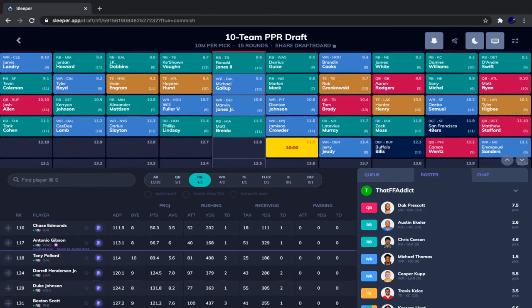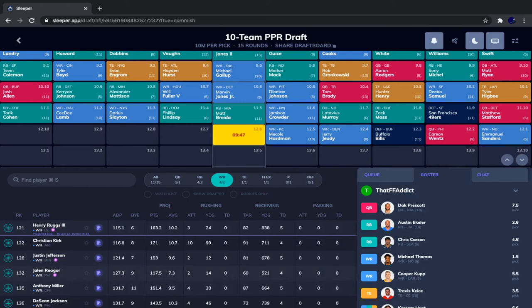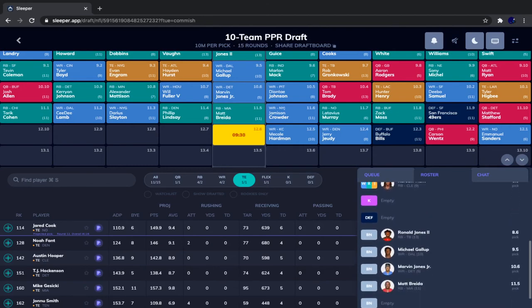Jameson Crowder went, then Latavius Murray, Zach Moss, San Francisco defense, Matt Stafford, Emmanuel Sanders, Wentz, Buffalo defense, Jerry Jeudy, and Mecole Hardman. At running back we have Antonio Gibson and Duke Johnson. At wide receiver we have Reagor and Nkeal Harry. We have five running backs and four wide receivers, so I want to try to make our next pick a wide receiver. We also have two bench spots left — I'm aiming for a wide receiver and a tight end.